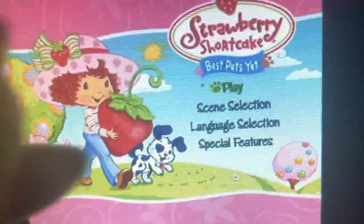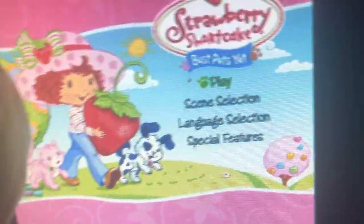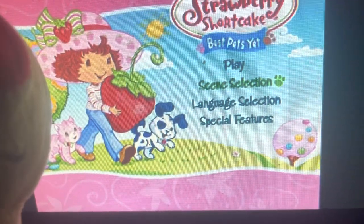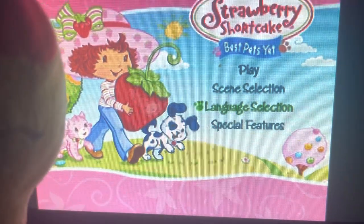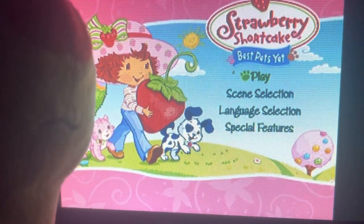You can use the remote control to hold it and move the button by pressing the arrow button. What's anybody want to play? Move the hello away and press it on the enter button on your remote. When you press the button,